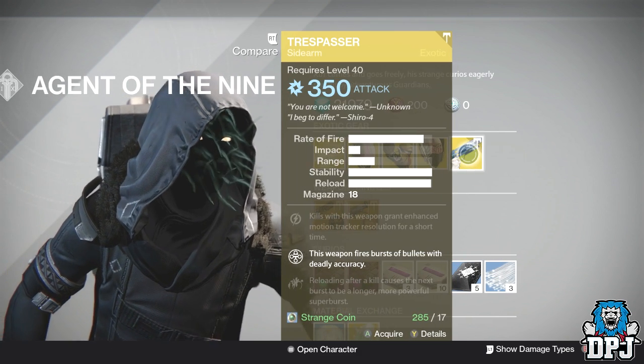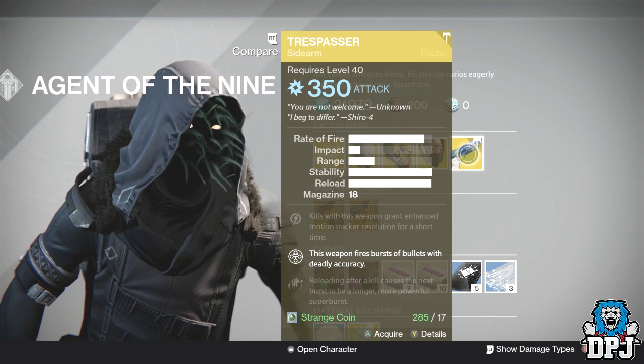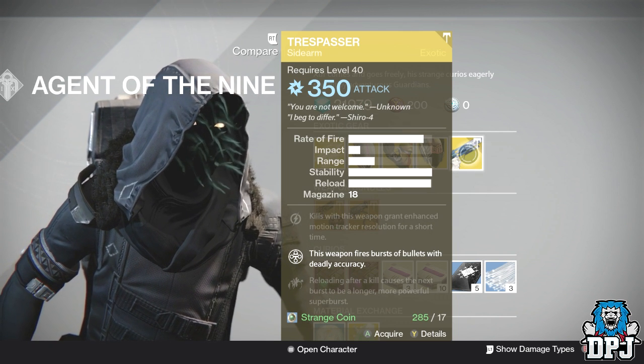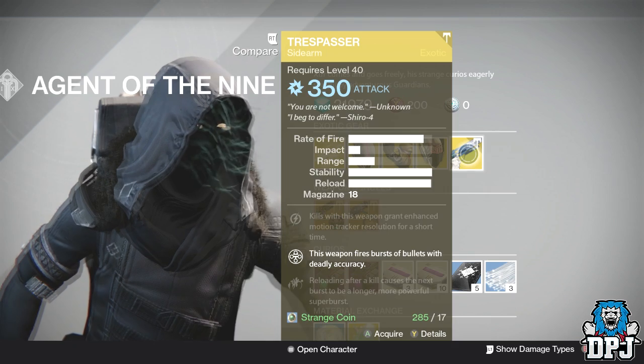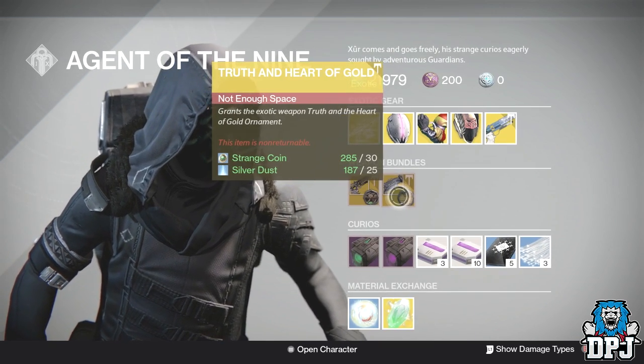Weapon of the week — we have the Trespasser, an absolute beast of a sidearm. If you don't own this already, it's definitely worth the 17 strange coins.